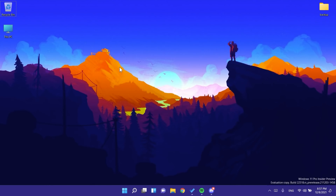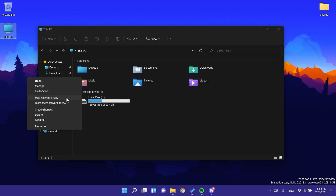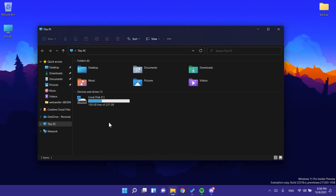Updates were also made to the context menu in File Explorer to surface some options at the top level: install options when right-clicking on font files or .inf files, install certificate when right-clicking on a .cer file, map network drive and disconnect network drive when right-clicking on This PC, and disconnect when right-clicking on network drives. This could be a nice change that increases productivity for certain tasks.